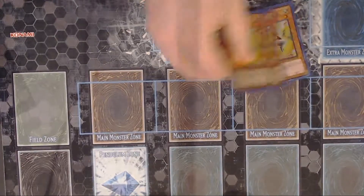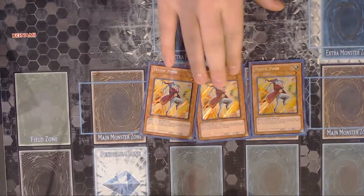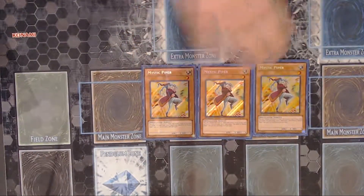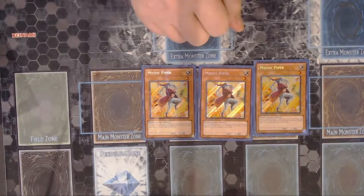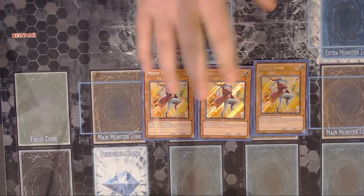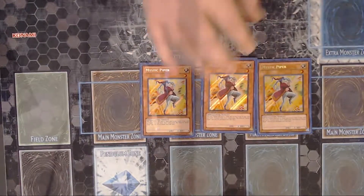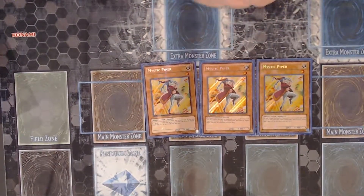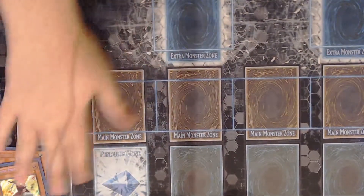I play three Mystic Piper. Mystic Piper is kind of like the go-to for the deck — it's how the deck was inspired, how it came to be. Mystic Piper says you tribute it once it's on the field and you draw a card, and if the card you draw is a level one monster, then you get to draw again. You can only use its effect once per turn, so don't forget that. The card is great, it's essential. I think it's about a $10 card right now. Triple that.